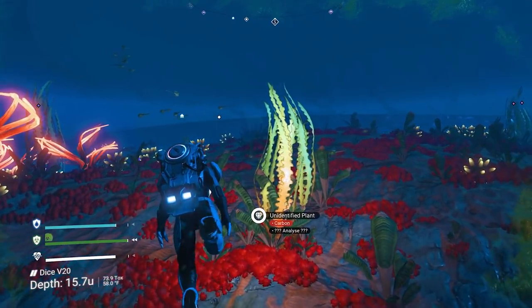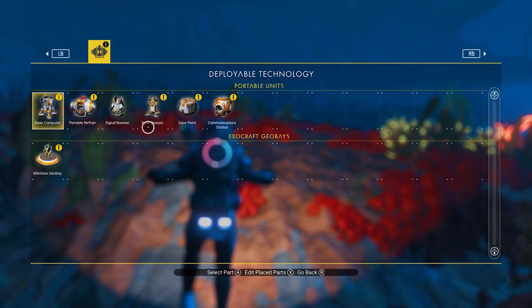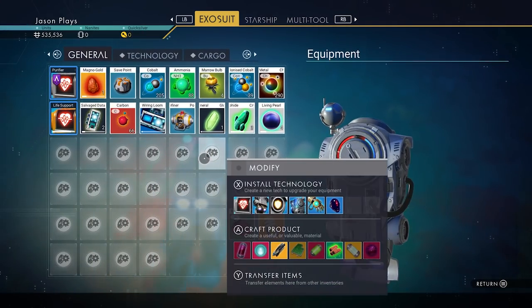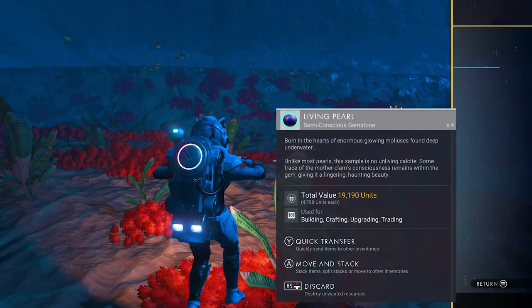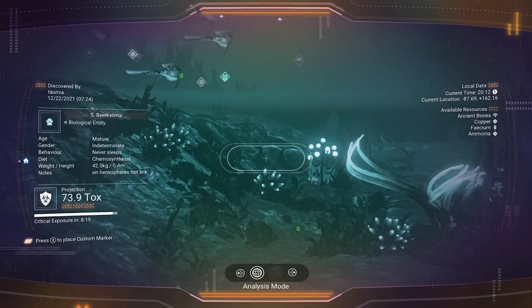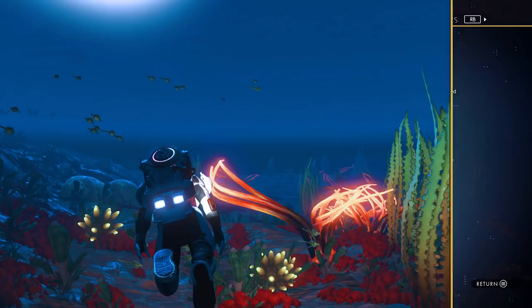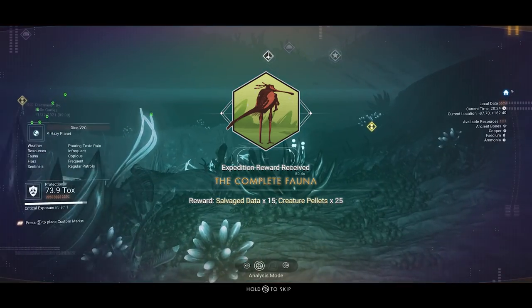It only took me about 10-15 minutes to get back to where we were. Before I do anything else, save point and then pick it up. So now I have a save point here. I got back to it. I got all of my chromatic metal back. I'm glowing! So we have all this stuff. I've picked up some living pearls so we should be good. I'm still looking for minerals, looking for rocks underwater - I am not finding any. I got my scanning animals module but I haven't actually used it yet. Got my animals scanning. Complete the fauna - this is all phase three stuff.